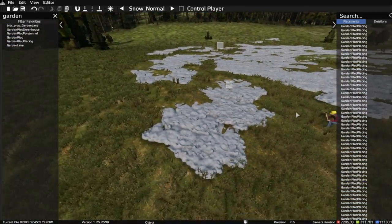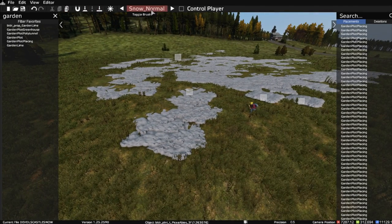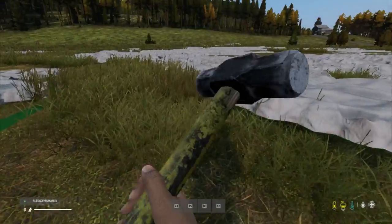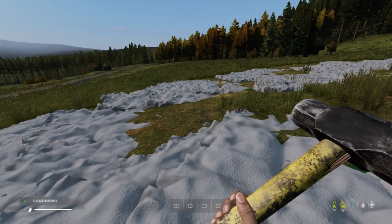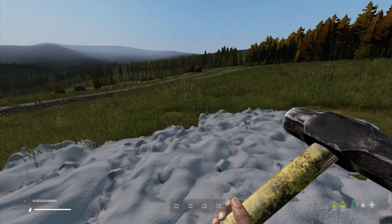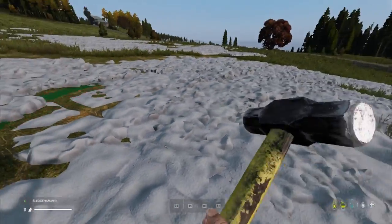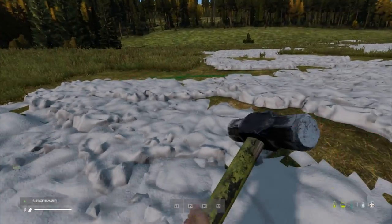If you come up with a better way of placing snow — tweaking these settings — the brush is definitely the way to go because you can cover such big areas. You can even run around as a character and place snow as you go, so you can see gaps in real time. You've just got to be careful that sometimes going down a hill you'll get these step-like formations your character has to climb up.